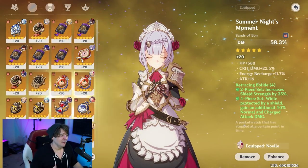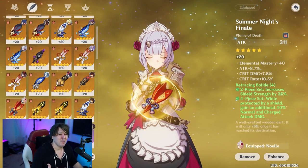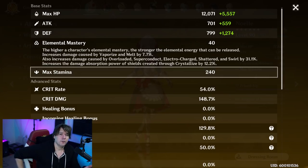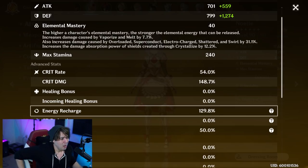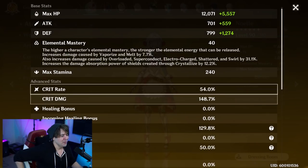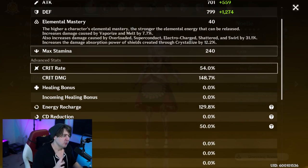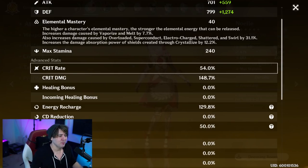For substats, prioritize crit chance, crit damage, and defense percent. Some attack is fine. Elemental mastery isn't really needed — it boosts crystallization shields slightly but doesn't matter much. You do want a little energy recharge. My current stat distribution is 54% crit rate, 148% crit damage, and 129% energy recharge — that's the gold standard to aim for. A 2-to-1 crit damage to crit rate ratio is mathematically optimal, so try to hit 50–55% crit rate while maintaining that ratio.